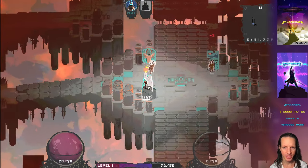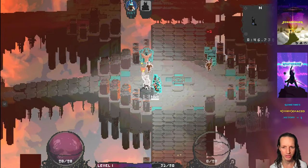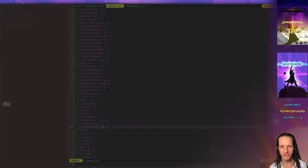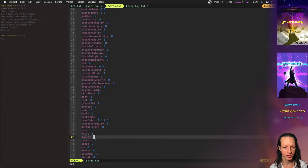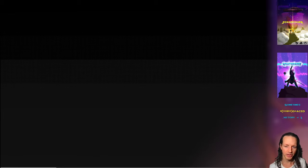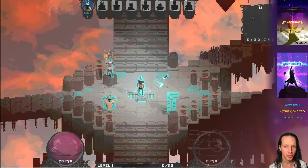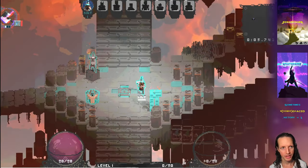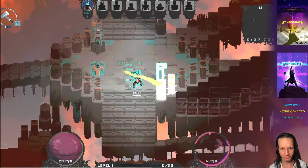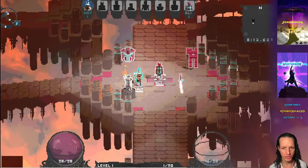It looks like I didn't change the outline color correctly — it didn't work at all. Maybe it's because there's no player here. Let's turn on all the bots real quick. You also notice that everybody has their weapon sitting on the ground right here, and you don't start with the punch ability anymore. So there's no more punch ability.